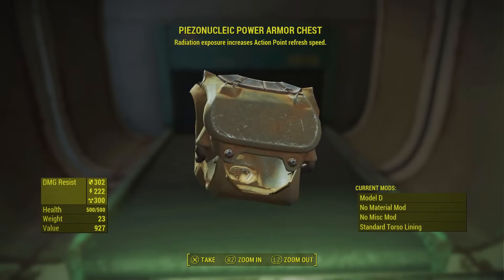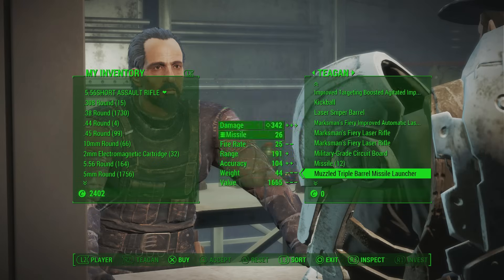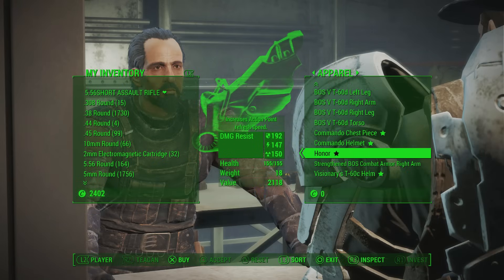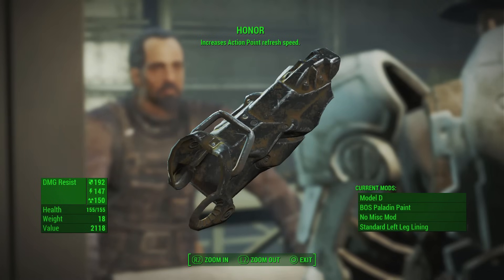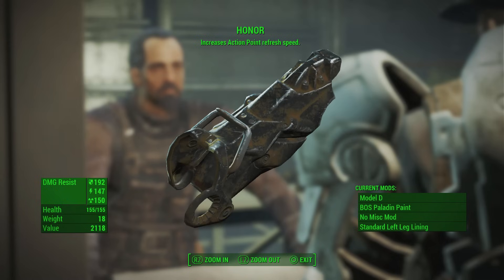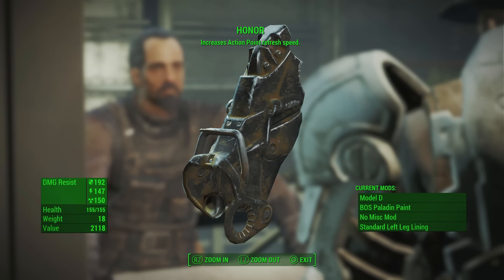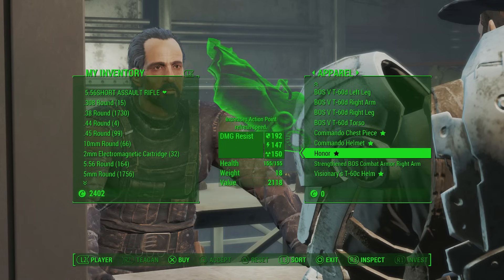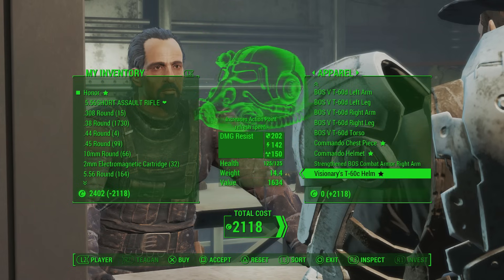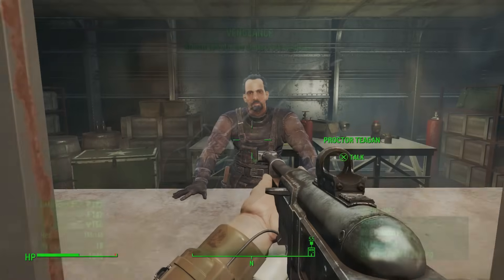The next two are both leg armor pieces known as Honor and Vengeance. Both can be obtained from Proctor Teagan on the Prydwen — so once again this is with the Brotherhood of Steel, and he'll be selling these to you. The higher the rank you achieve in the Brotherhood as you complete their quest line, the more becomes available. As a Paladin you can go back to him and he'll be selling Honor, and then if you keep completing the Brotherhood quest line he'll eventually sell Vengeance — both unique leg armor pieces.